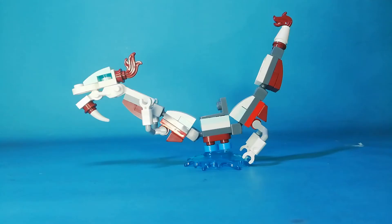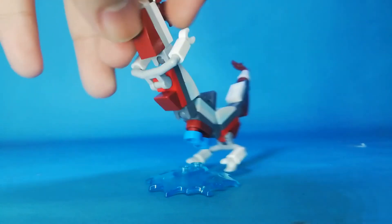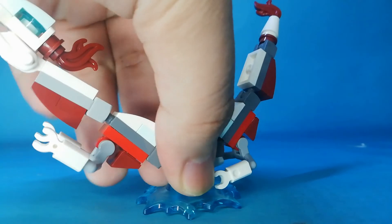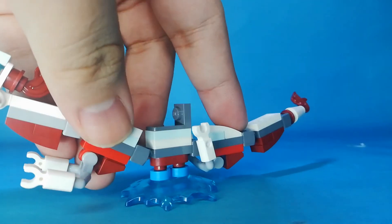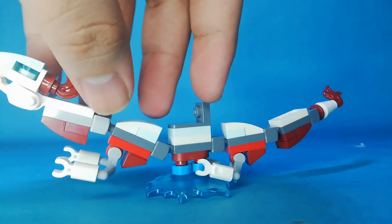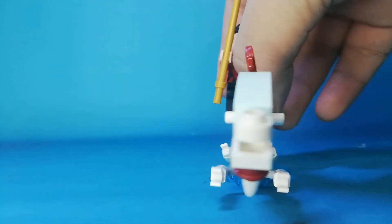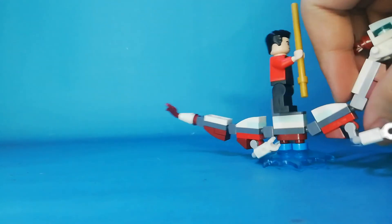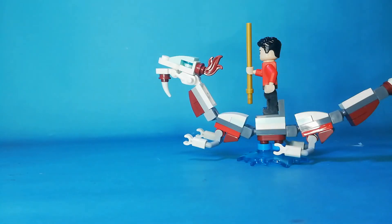Here's the dragon — you can see you can actually open the mouth. Mouth closed. You can see there are arms. You can't actually put Shang-Chi on the dragon because you can't move him like this, but you can move it 360 degrees. You can't move everything, but yeah, there's Shang-Chi here and here's the dragon.